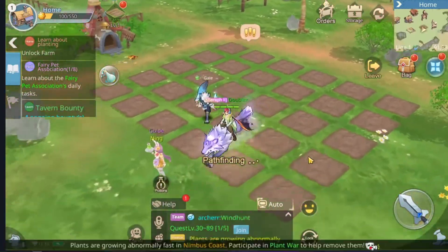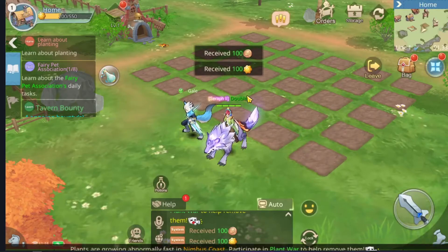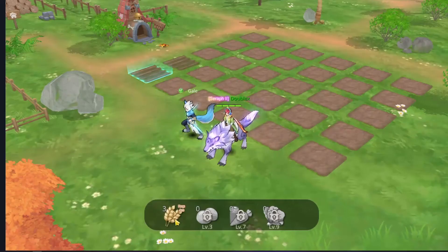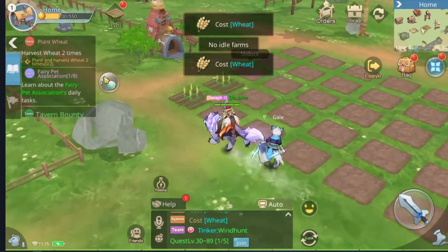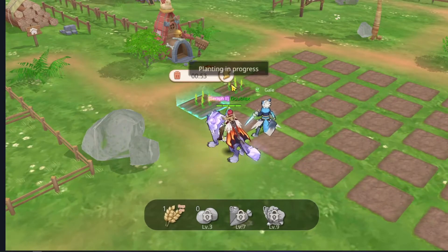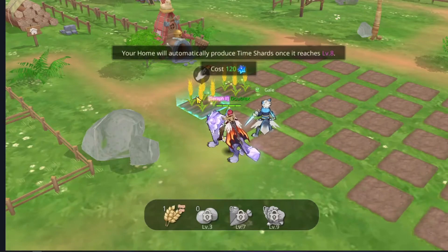In order to do that you follow Ning's instructions, unlock your farm, and start planting stuff in the fields. You can also speed up the process by clicking 'completing all.' There is a limited amount of stars so be careful with that.